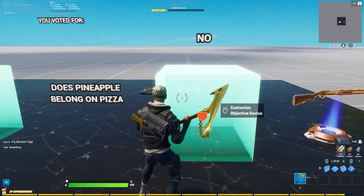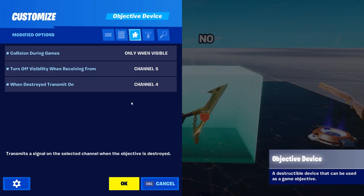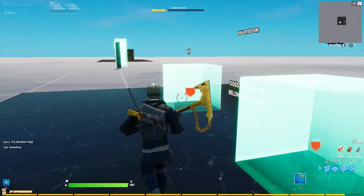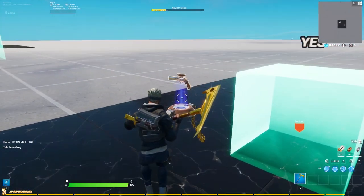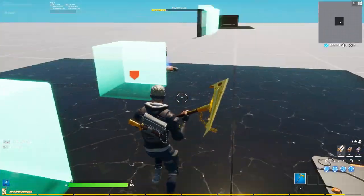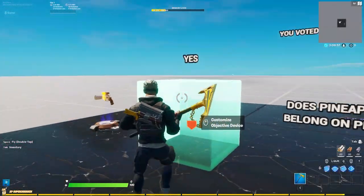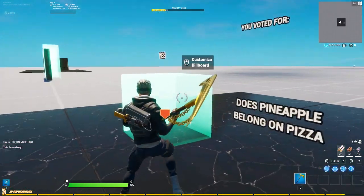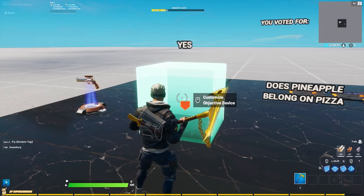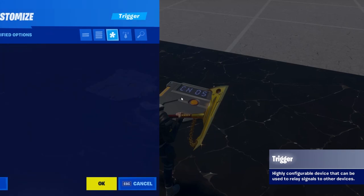You want a different output for each device — for example, channel four: when this device gets destroyed it gives the player a shotgun, and the other one gives a revolver. One important thing: if a player votes for one option, you want the other one to disappear so people cannot shoot it anymore and accidentally activate it.